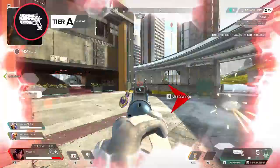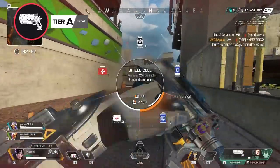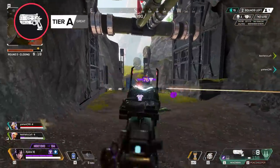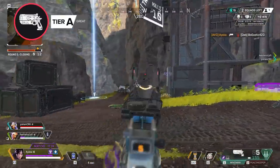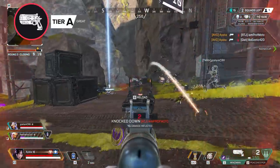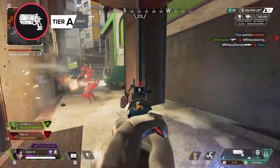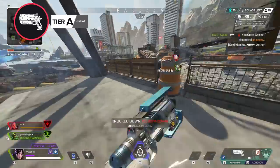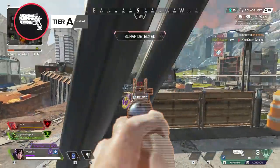Moving on, we have the trusty Wingman. While it isn't the super broken one-size-fits-all weapon it once was, if you land your shots, this thing will still pump damage. The best part about the Wingman is how little it needs to be a powerful weapon option — it's probably the strongest gun in the game without any attachments in the right hands, and it's totally worth learning for situations where you're short on loot. At the very least, it's a great gateway weapon into more powerful heavy options in the early stages of a match.